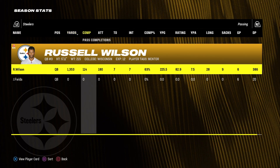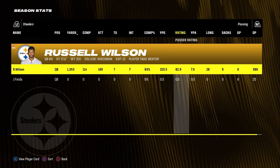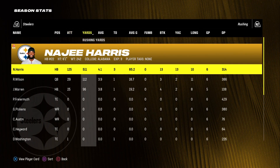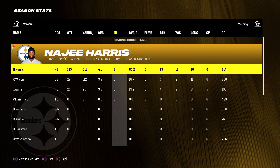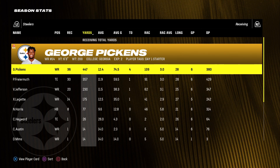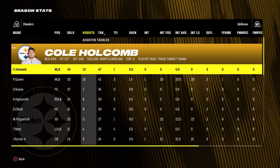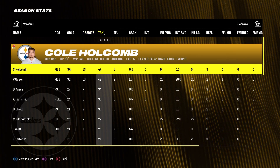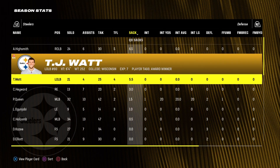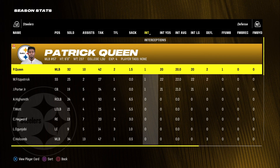Checking the season stats halfway through: Russell Wilson has 1,300 yards passing, seven touchdowns, seven interceptions, 63% completion with an 82 rating — pretty terrible. Najee Harris has 500 yards, 4.1 per carry with three touchdowns. In receiving, George Pickens has 400 yards and four touchdowns. Defensively, Cole Holcomb is leading the team with 47 tackles. In sacks, Highsmith has six and a half and TJ Watt has five and a half — pretty decent production. Three guys have one interception each.